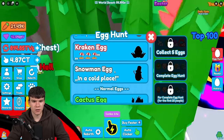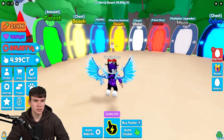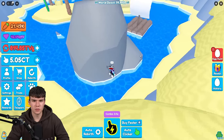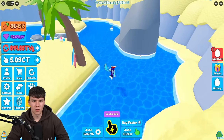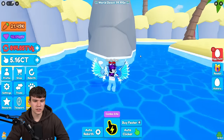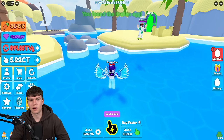Now we've got the forest egg, we need the kraken egg. So how are you going to get the kraken egg? All we're going to do is come to the beach, and the kraken egg is going to be in the water. It's actually quite hidden — from a distance it just looks like a white blob, but when you go close to it you can see that is the kraken egg. Boom — we just got the kraken egg.